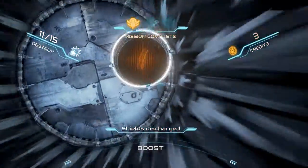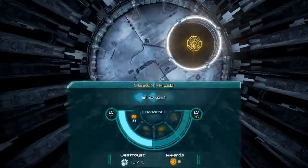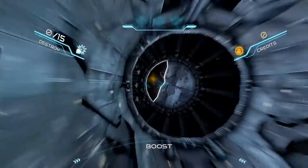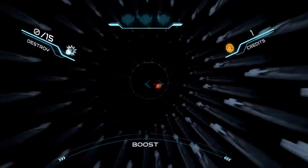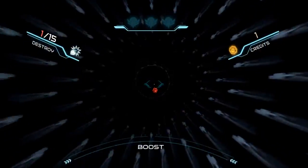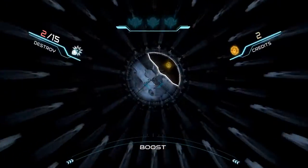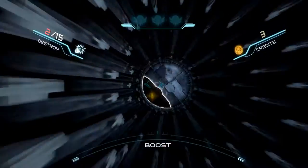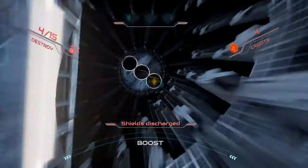You also have a shield, which allows you to crash into an object once, after which it has to recharge. If you crash into something while the shield is still recharging, it's game over and you'll have to restart the map. I'm a little bit disappointed — I think it would have been nice to have an ability to flip your ship vertically for those vertical gaps that appear in some stages, so you don't clip your wings. It seems like it would have fitted quite well into this kind of game.